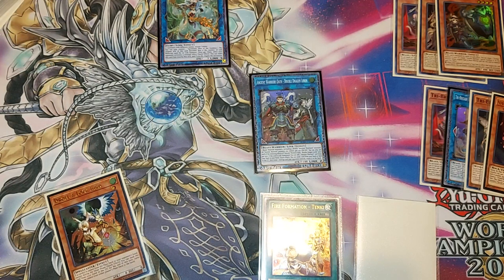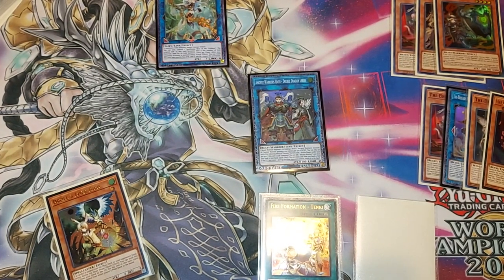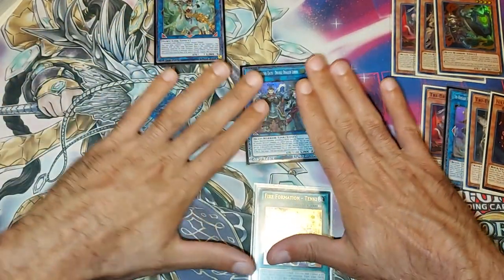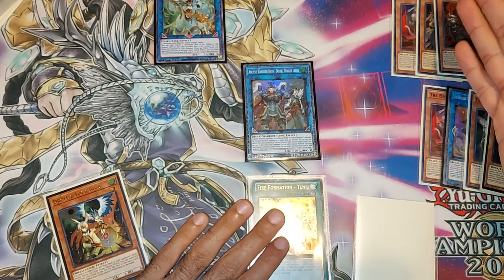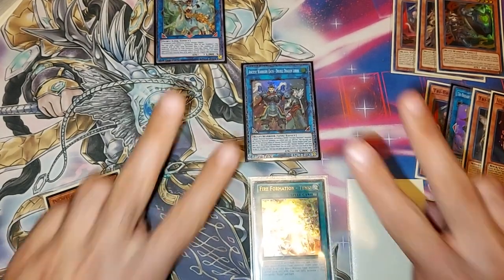Test hand one — we opened up Nerval plus the extender in the form of Zodiac Barrage and still ended up okay. This deck is just great. It can adapt, it can play with weird hands. And if you don't open up any play whatsoever, that means you just open up hand traps and traps to stall until you do open up something playable. Anyway guys, I hope you enjoyed the test hand video as well as the combo tutorial I showed you earlier. Let me know what you guys think — I'll see you in the next video, take care and peace.